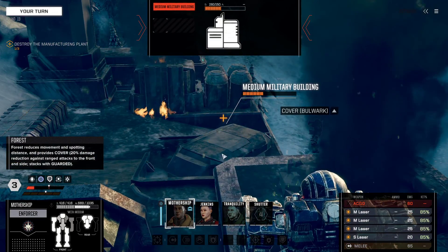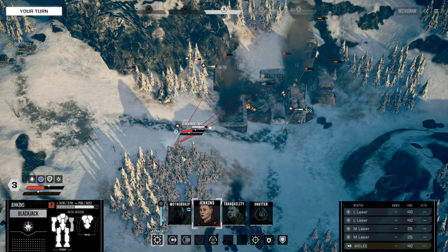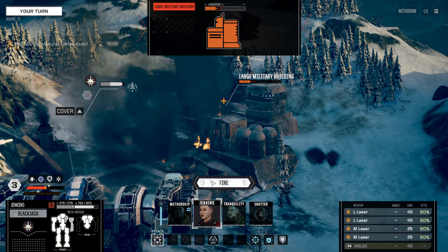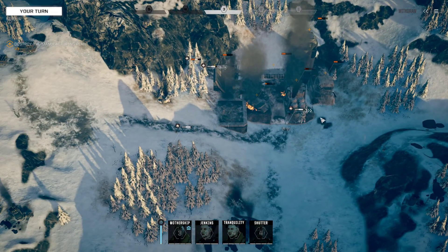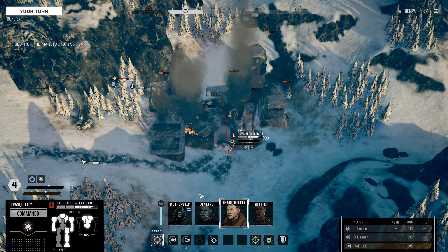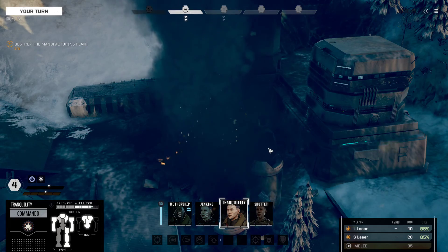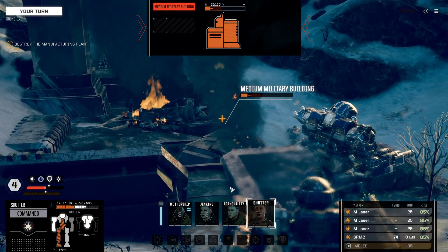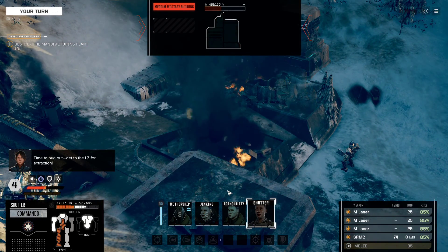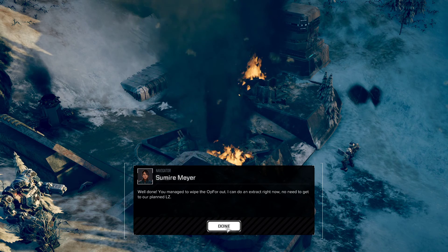Work on this medium military building — firing. Jenkins, go ahead and turn this way and finish off this large military building. We don't quite kill it — Tranquility can finish it. One more building to go. That one wasn't too bad. To the LZ for extraction. Well done — you managed to wipe the Op4 out. I can extract right now, no need to get to our planned LZ.